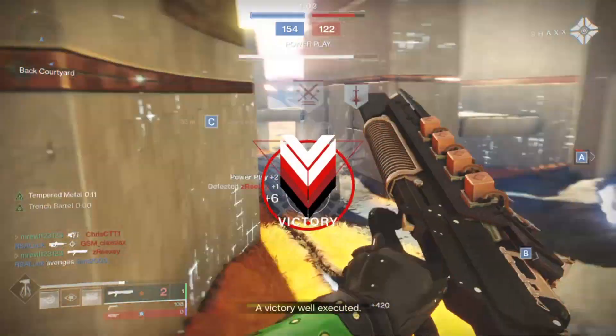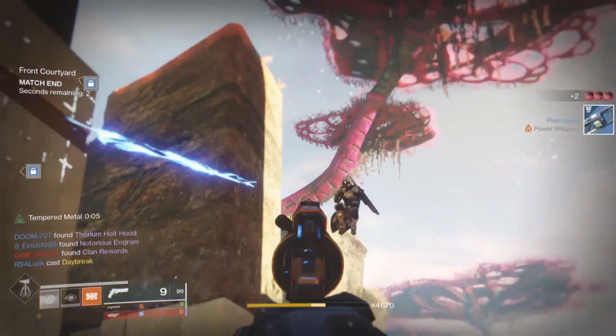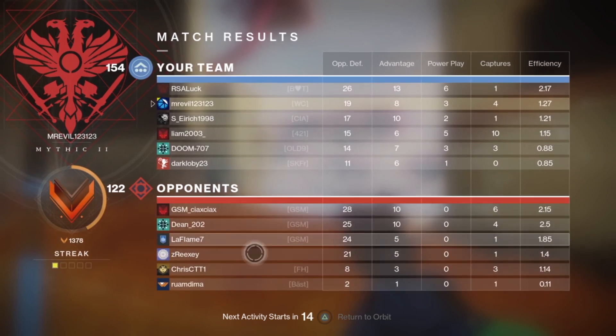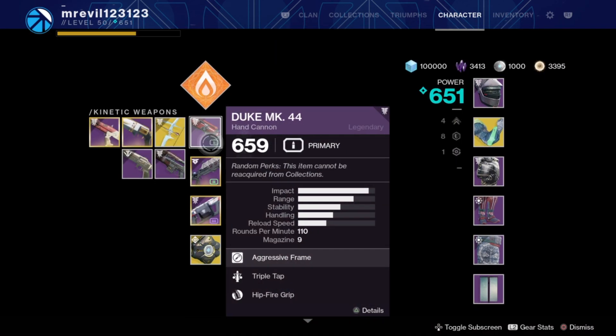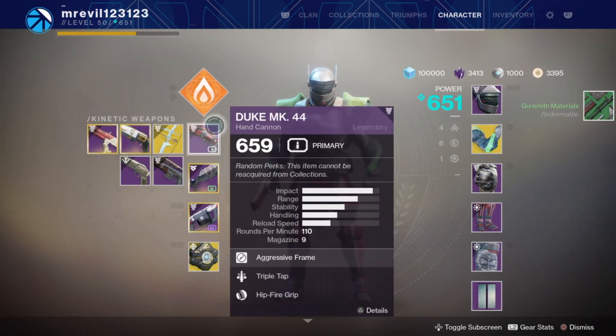Two kills — oh my god that was nice! Ikelos shotgun is not even that bad in Crucible, and I like Duke but it has so much recoil. It is definitely a hard-hitting hand cannon. Ikelos is not a shotgun I'd recommend for Crucible — something like Recluse or something else would be better. Duke is actually pretty good, hard-hitting but slow firing with big recoil. Please make sure to leave a like and subscribe to my channel. It's Mirella, see you guys next video, peace out!